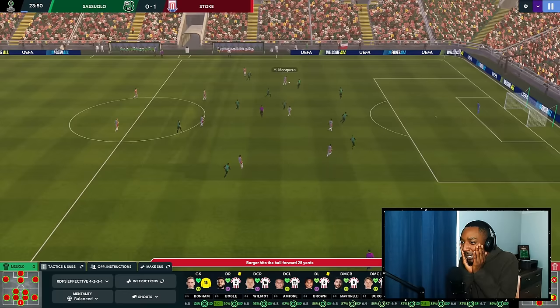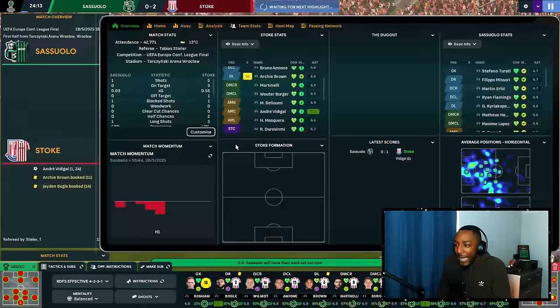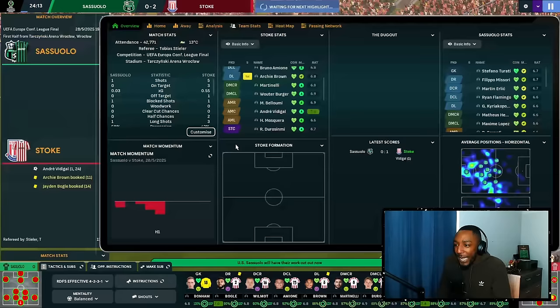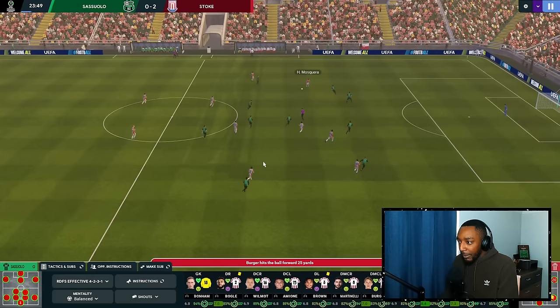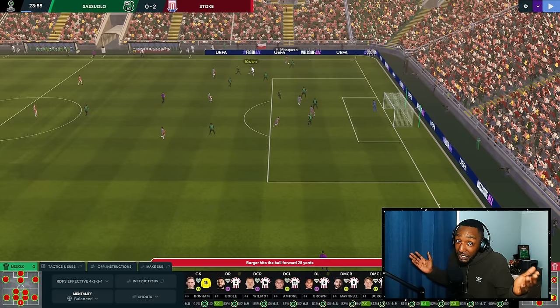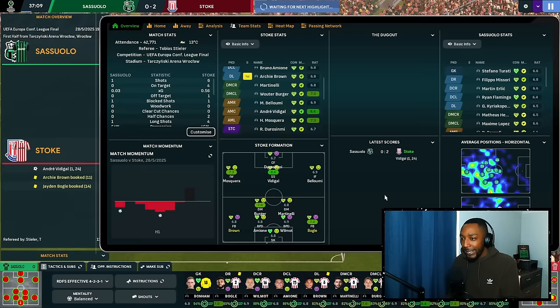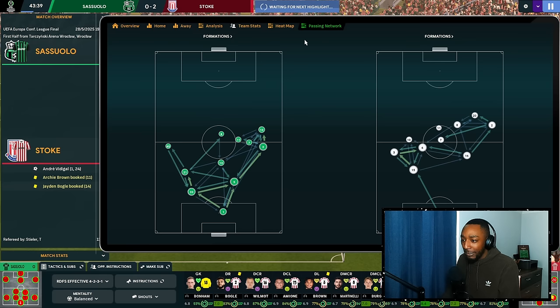Ben Wilmot, Amione, Bellumi with the ball... Mosquera on the left hand side — he holds up the ball rather than cutting in immediately, and Vidigal gets a brace — his 10th goal of the season! Brilliant work by Henry Mosquera on the left. Watching the replay: Mosquera picks up the ball, holds it up, and you can see my fullback has made an underlapping run rather than overlapping. I haven't told him explicitly which overlap or underlap to make — I've only got 'cut inside with the ball' — but with very little space to overlap, he chose the underlap. Vidigal then heads it in. It's two-nil.